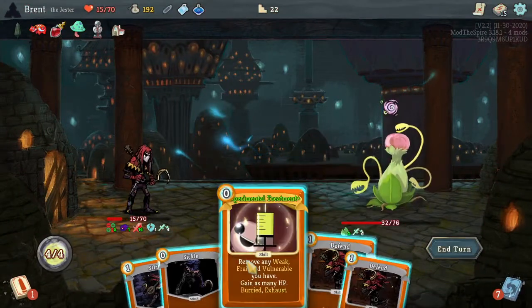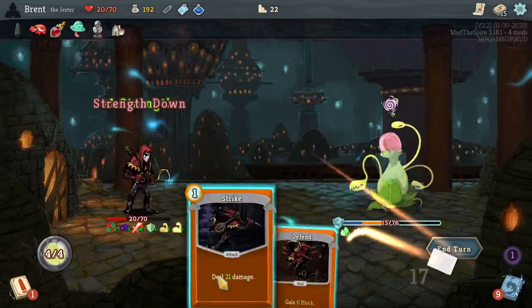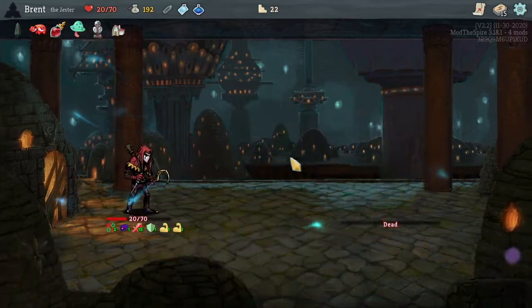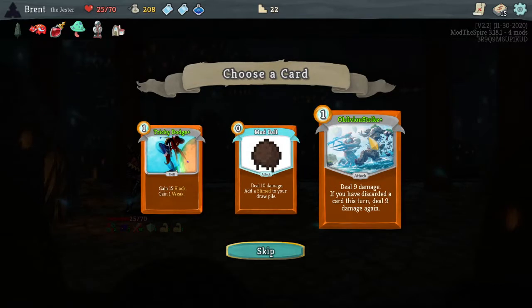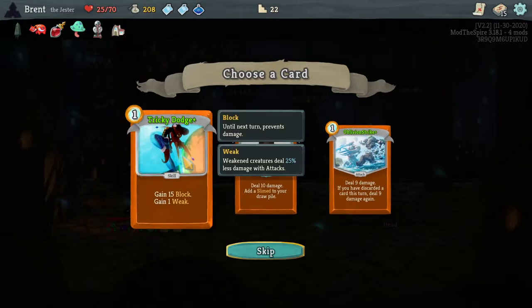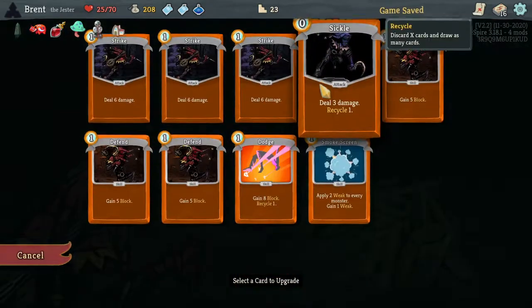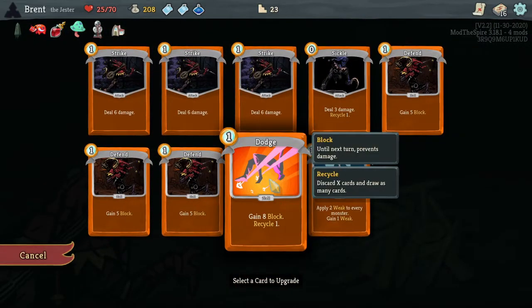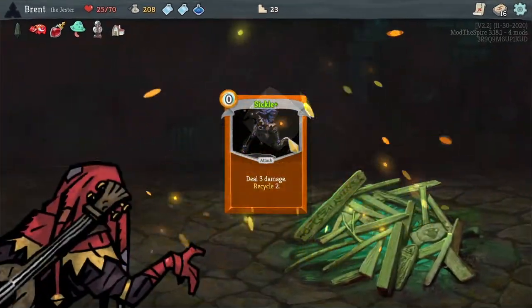Ouch. I can't — so Experimental Treatment, get some health back. Sickle, strike for 21. Yeah we're taking a lot of damage to start with. Oblivion Strike would be really good — so would Tricky Dodge. Oblivion Strike is just cause it's a multi-hit. Upgrade, I think — Sickle, to drop more cards, get through our deck a little faster.